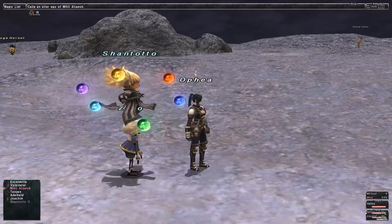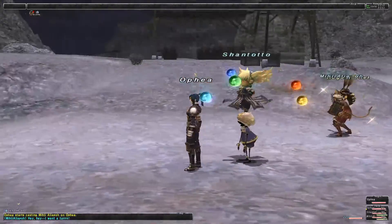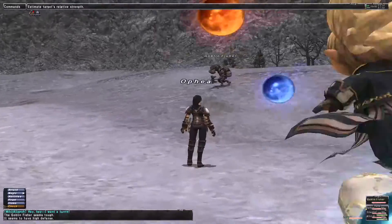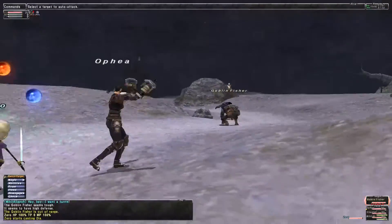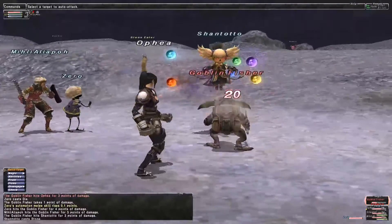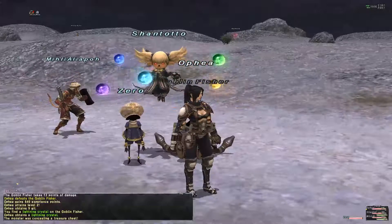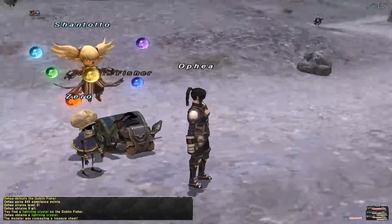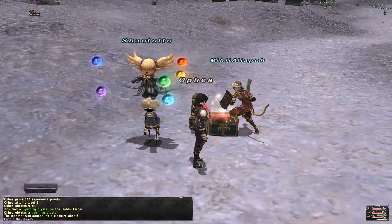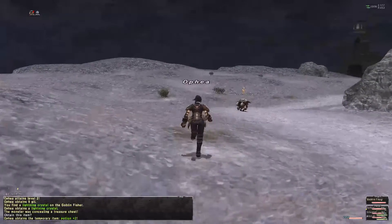I've pulled out a white mage trust as well. Now we're going to go kill some goblins — this one looks tough actually, but we'll try. Shantoto's already wrecking house. I got 800 XP off that one mob, enough to level. The blue chests here hold temporary items you can use while in this zone. A potion — that'll come in handy. As soon as I leave the zone or go back to town, those temporary items disappear.